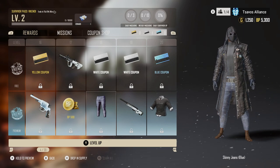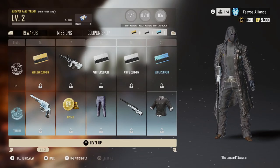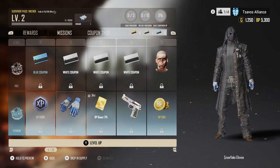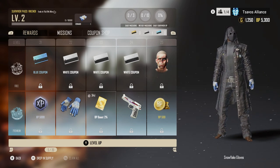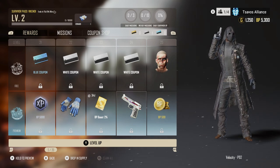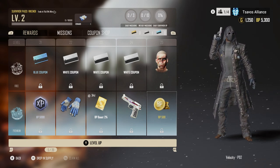Tier 18 gets some pants. Tier 19, the AWM arctic digital camouflage. Tier 20 gets a shirt — the Leopard Sweater. Tier 21 is 5,000 XP, tier 22 some gloves, tier 23 a BP boost at 2%. Tier 24 is the Velocity camouflage for the P92 — pretty sweet looking. I've got the golden plate P92, so that'll never be exchanged for anything. Tier 25 is 500 BP.